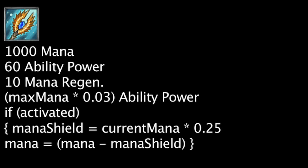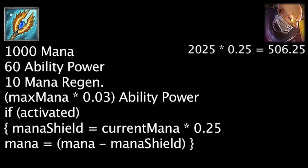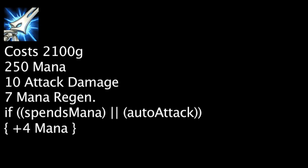This could be very useful on a champion such as Singed, who could easily shield for 506.25 damage. The Manamune has also been modified and will transform into an item when full. A Manamune now costs 10 less gold and will grant 100 less mana and 10 less attack damage. It will still grant 7 mana regeneration.